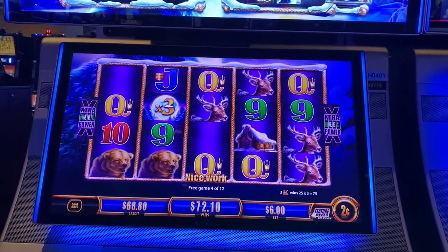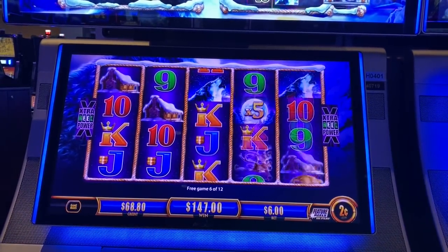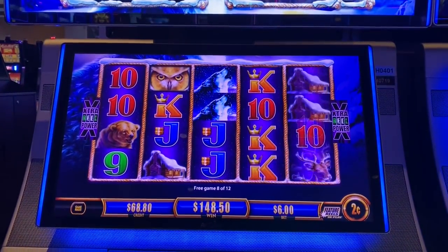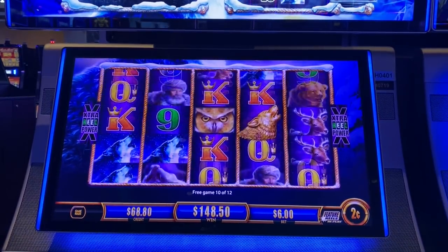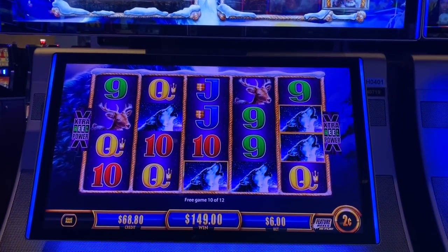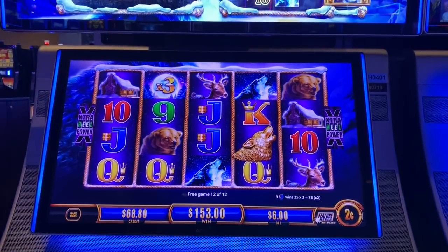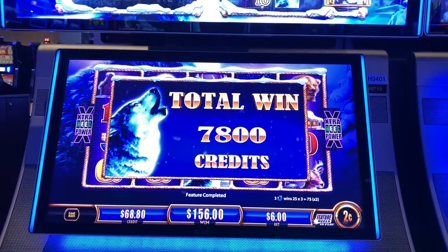I've got the Queens — I'm up to 147, not bad. I think the key to this is you need the retriggers. I've got two of them... three now. There we go — that turns the man into a wolf. Not bad for my first bonus ever on it. It's $156. Doubled my money and I'm going to cash out.